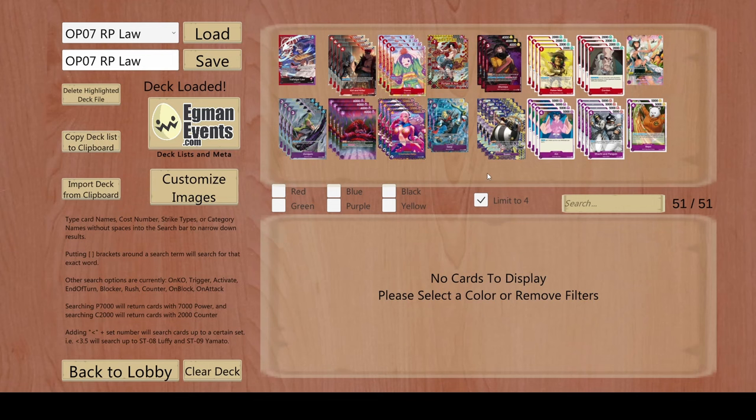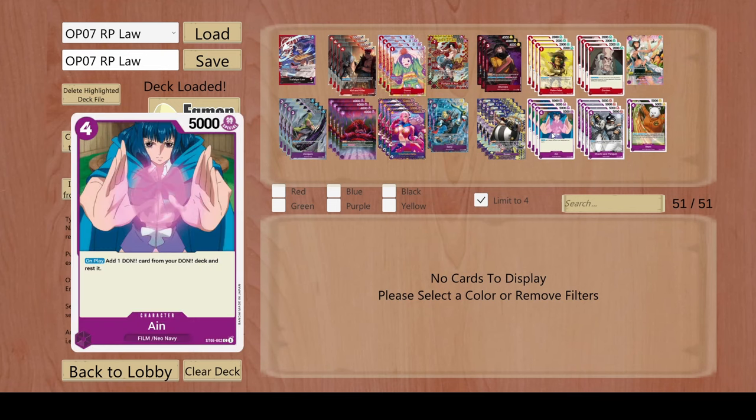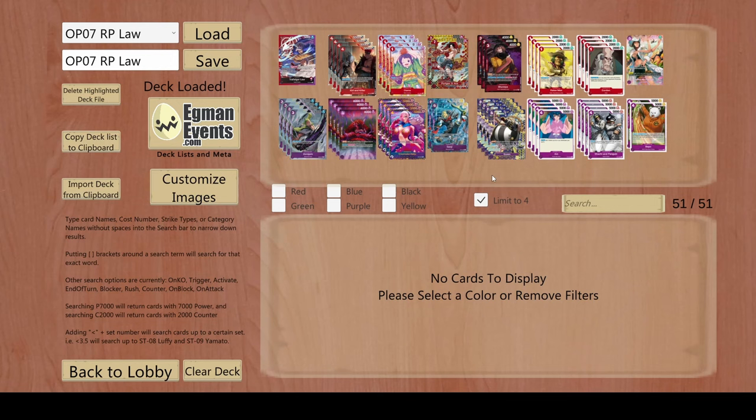The weakness of this deck is you can use a strength of Law of OP07 — you can play on both curves, going first or going second. But you have a very, very high chance of bricking your hand, because if you go first or second, Zoro Zoro is always a card that you need to get. And when you go second, you need to get time. These are very specific cards, and from time to time you just won't see them. If I wanted to go a Margo-first decklist, I would need the bond clays as well.